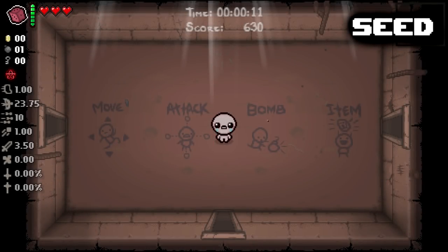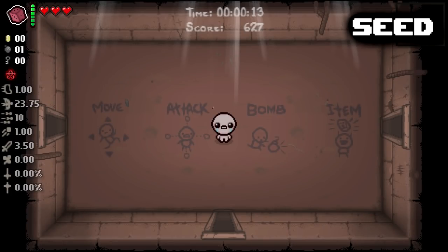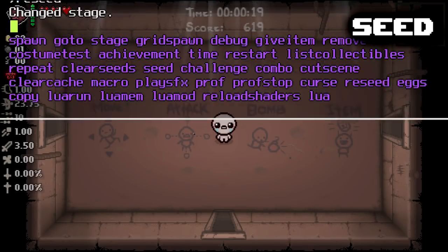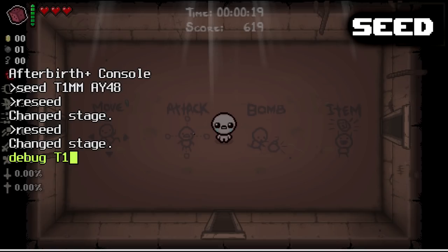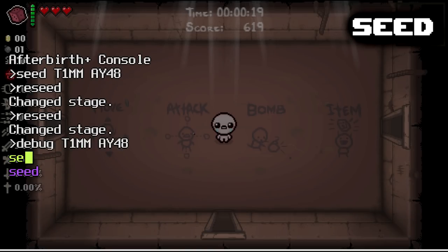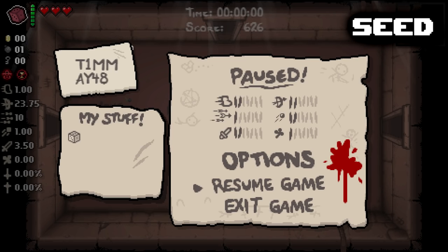The first thing I'm going to show you guys is how to apply a seed to your game. As you know, every Isaac run that you start up has a specific seed associated with it. Right now we're on the 99B7F9XL seed. You can apply these from the main menu if you want, but you can also do it in the debug console. Say we wanted the TIMMAY48 seed — we can do that. Just type it in and that'll reseed the game. Now we're on that seed we specified.